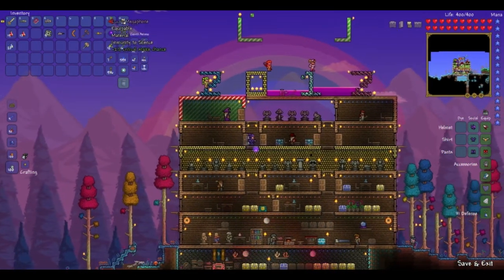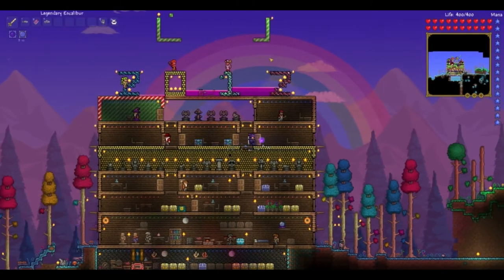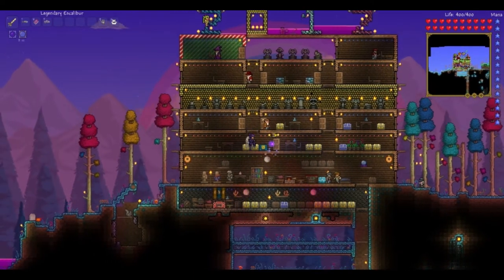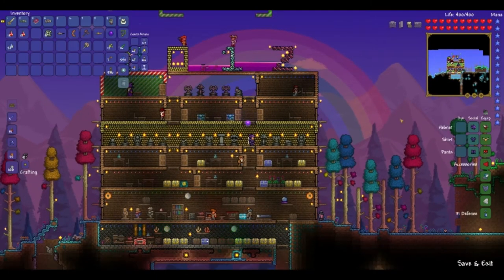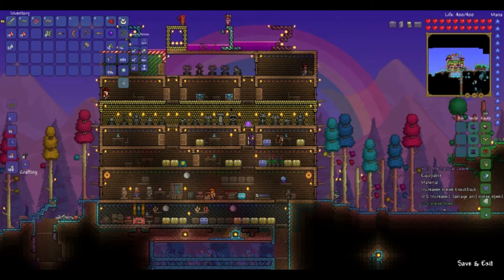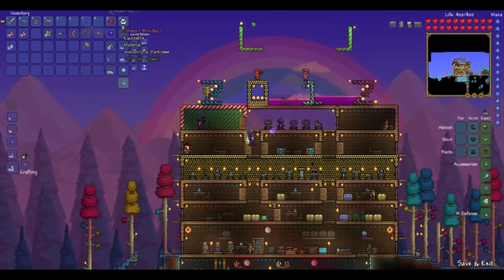So what these do: you just equip them and if you have the silence status ailment on you, it just takes it away. And also if you get hit and you're supposed to get that ailment, you're not going to get it — it's really awesome. I'm just going to unequip that because I don't really want it right now. Same thing with the blindfold: it removes your darkness.